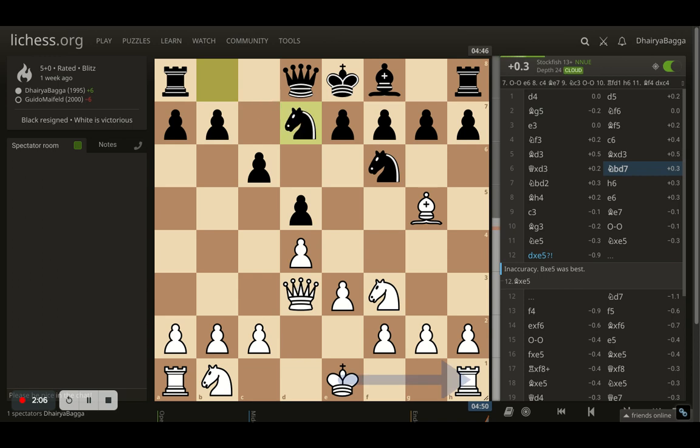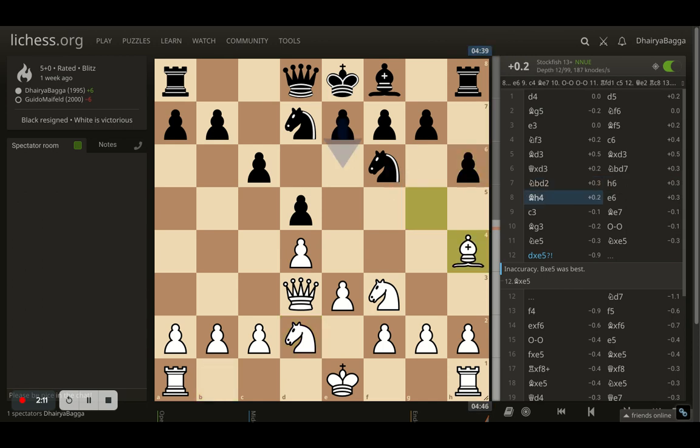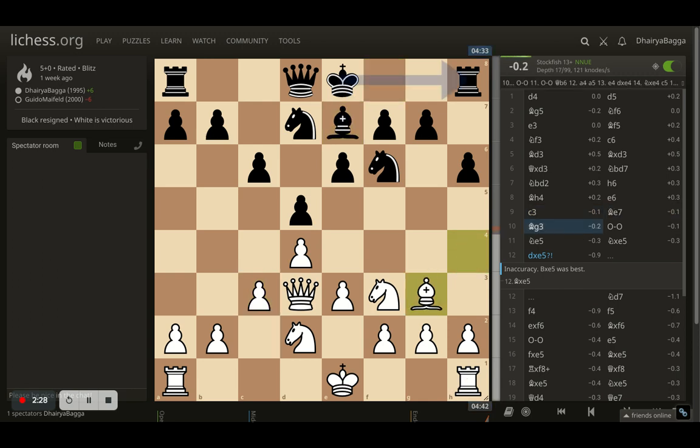Opponent plays knight to D7. I play knight to D2. Opponent goes for H6, trying to kick the bishop back. I go to H4 with the bishop — not a problem, I can still maintain that annoying bishop toward the queenside. Opponent plays E6 finally, I play C3, opponent goes with bishop E7, and here I bring my bishop back to G3. I'm okay because I was expecting the opponent to play knight to E4, which would have a discovered attack on my bishop. Rather than risk it, I just moved the bishop — I don't want to give it up.